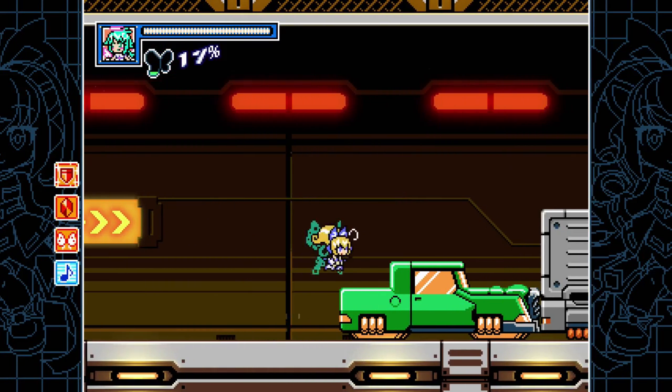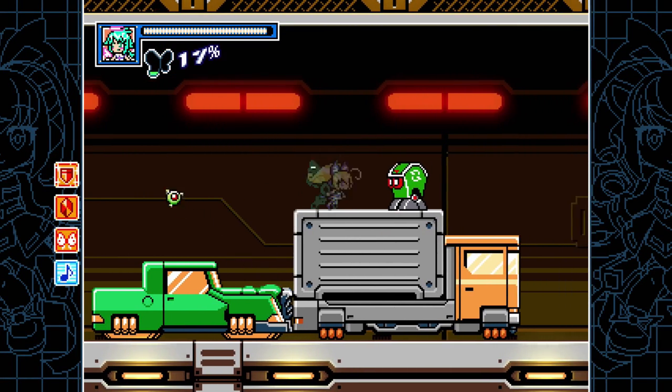This is the DLC character Jewel, who, like all the others, is two bucks for Mighty Gun Bowl Burst.